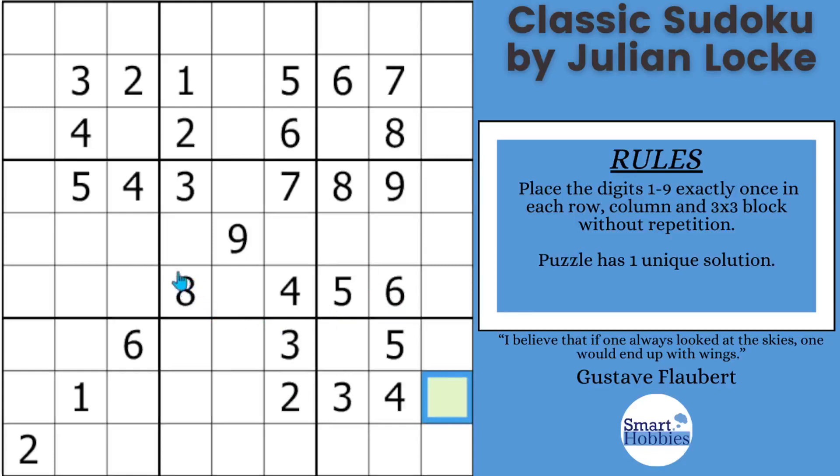We want to focus on column 6 first and block 5 because we can do some initial solving right there. You notice there's only three possibilities remaining in column 6. We have a 2, 3, 4, 5, 6, 7 — we need a 1, 8, and a 9. Well, I have a 9 and 8 right there, so that means this cell has to be a 1.